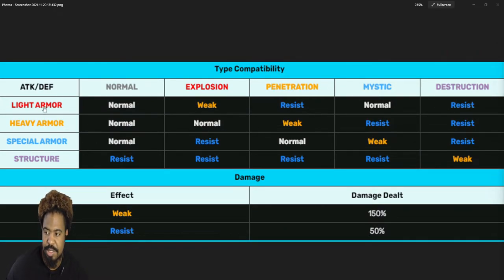Here are the actual values: explosion is strong against light and penetration is weak against light. Whenever an effect is weak, you're getting 150% damage dealt — basically 1.5 times, so an extra 50% to your damage. The resist gives a 50% reduction, so you're doing half damage. So in that mission, explosive damage gets a 50% buff and penetration gets a 50% reduction. Mystic would just deal base damage with no penalty for type compatibility.